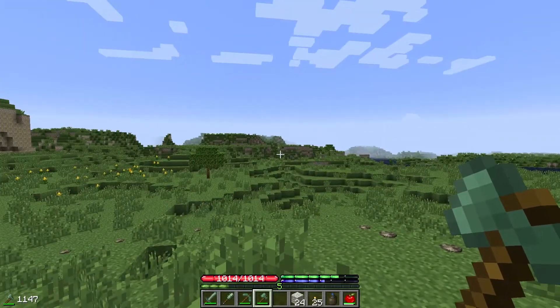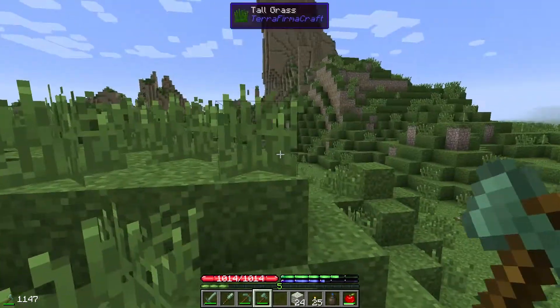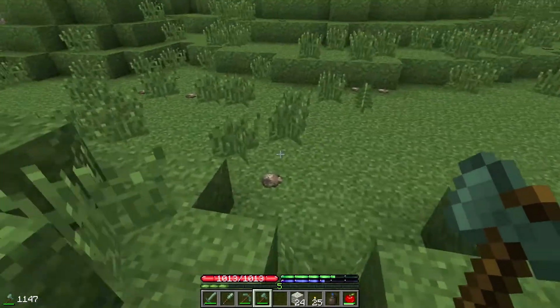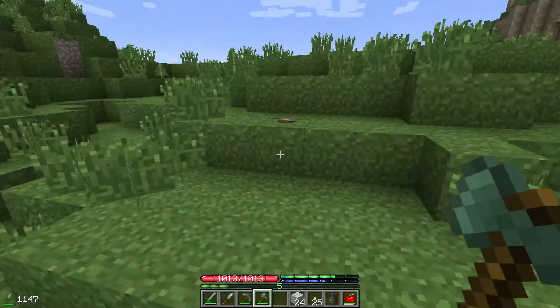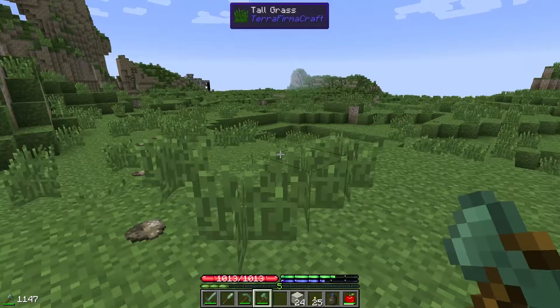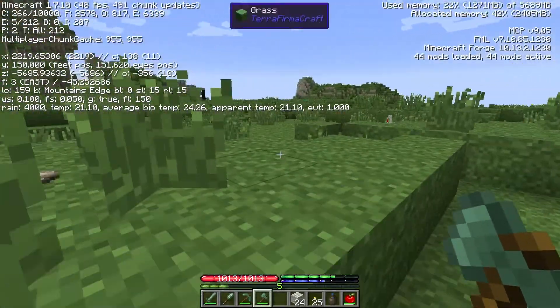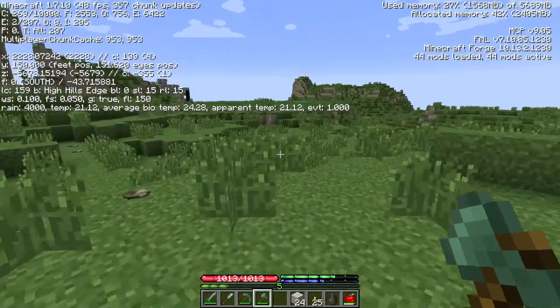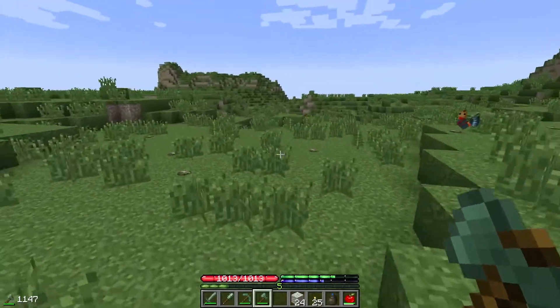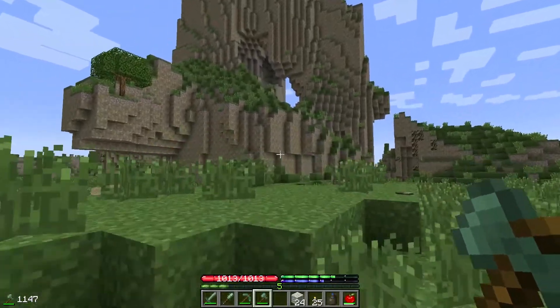I thought there was some more sheep over here but they're probably further that way. I'm going to leave those two just in case, and actually go check the coordinates and put them down so that I can find them if I ever need them. Let's get the coords for this place. We're about 1,500, almost 2,000 blocks away from the base towards the east, and we have some pretty cool mountains over here as well.